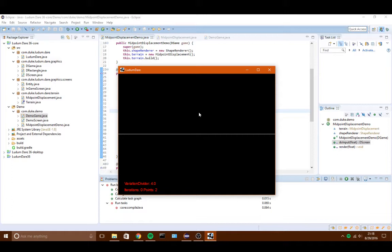The midpoint displacement algorithm works by taking two points and getting their midpoint, then adjusting that midpoint's Y value by a random number within a certain range. And then you can iterate over that — each iteration it will get all the points it currently has and then get the midpoints and raise them up further.